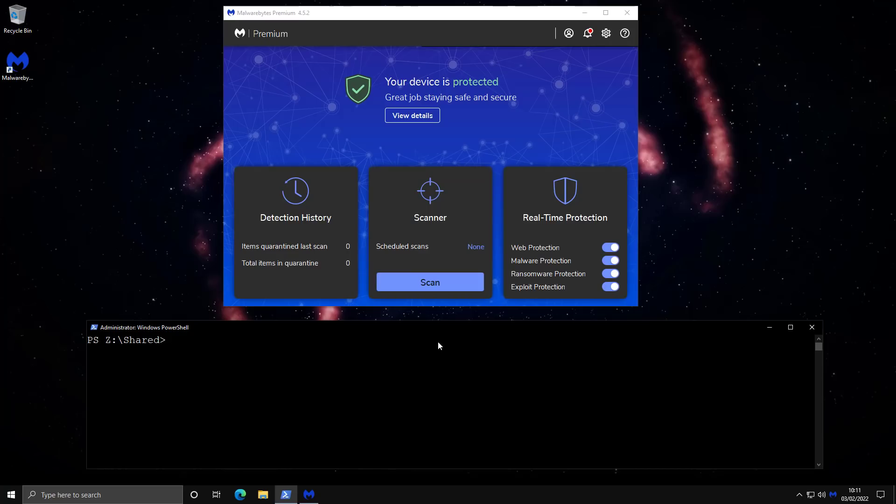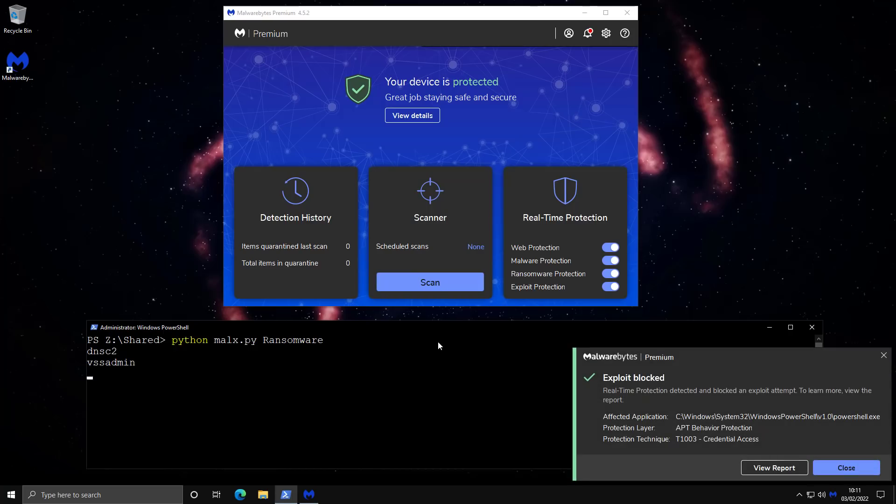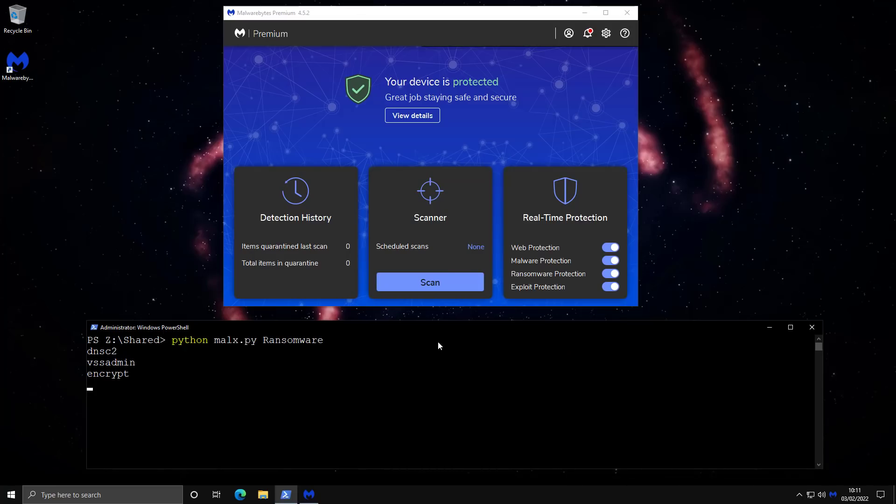To start off, we're going to do a simple ransomware test simulating behaviors characteristic of ransomware. For example, we're trying to set up DNS communication with a command and control server — that was blocked. We're also trying to delete shadow copies using VSS admin and encrypt data. Once complete, it tells us if the attack was blocked and at which stage. The results are in: the attack was blocked at stage one — we weren't able to set up the command and control communication. The overall block rate is 60%. To be clear, I don't expect 100% here because certain behaviors would not be malicious in every context. What we really want to see is whether the entire attack chain is blocked or allowed to continue.